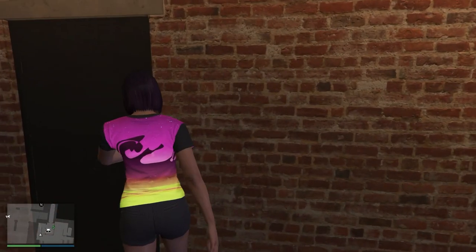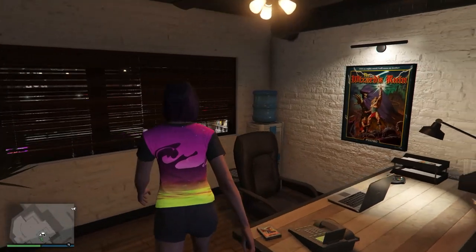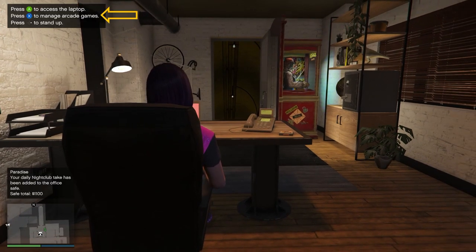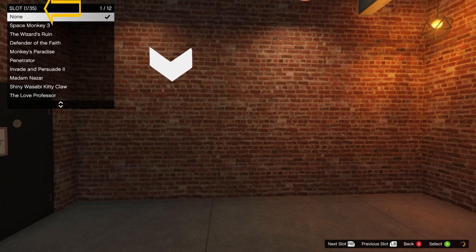Let's take a look at how to place your arcade games. You do not have to be registered as a CEO or an MC president to manage your arcade games. Just take a seat at the Pixel Emporium computer in your arcade office. At the upper left, select the option to manage arcade games. Down at the bottom right, it'll show you which buttons or keys to use to scroll through the 35 slots and select the one you want. On the upper left, you'll see which slot number you currently have selected — I'm in slot number 2 of 35.